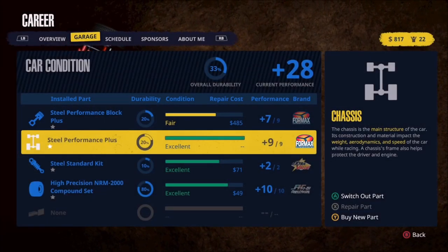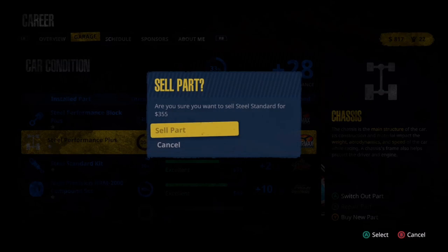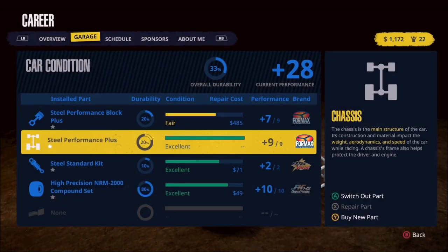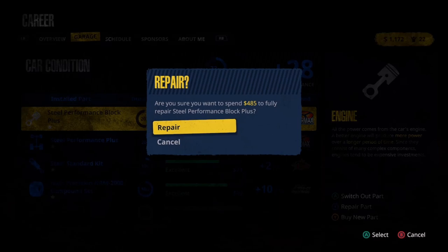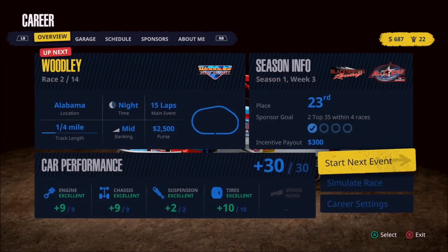Let's go ahead and purchase and equip it. Now we're up to plus 28 overall on performance, so we are coming along quite nicely. Now we need to get rid of our existing part — we'll press X to sell, which gets us $355, not a huge amount. We need $485 to repair the engine, and we've got $1,100, so we're perfectly fine there. We'll go ahead and repair this part by pressing X, spend the $485, and there we go. Our car is now in excellent condition on all four parts.